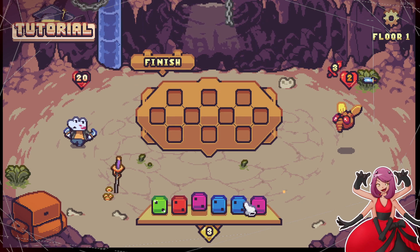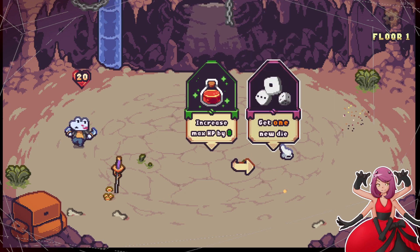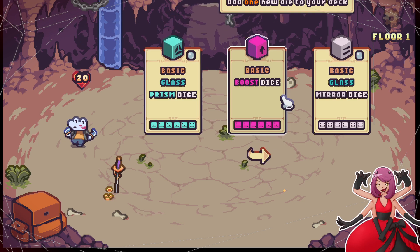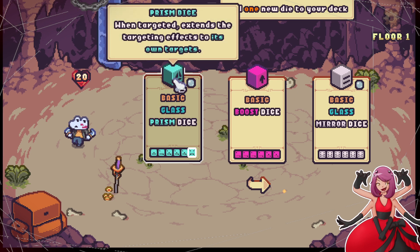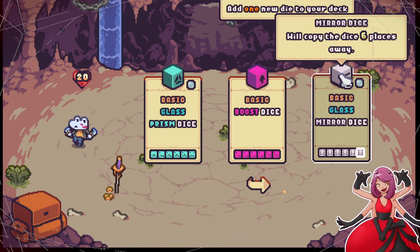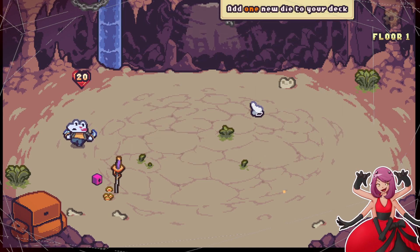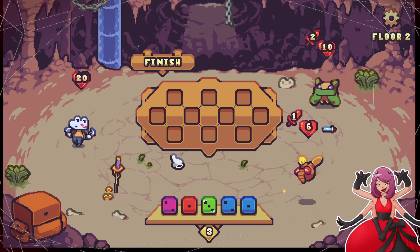I think we attack first — let's try it. If I just attack, you just die. Perfect, so we do attack first. We got a new die: basic glass prism die. When targeted, it extends the target effects to its own targets — so it's like a boost extender. Basic boost die, mirror dice will copy the dice six places away. The board is only six long so there's only one place you can use this. I'm gonna get more boost dice, I feel like those are cool — let's do a boost build.